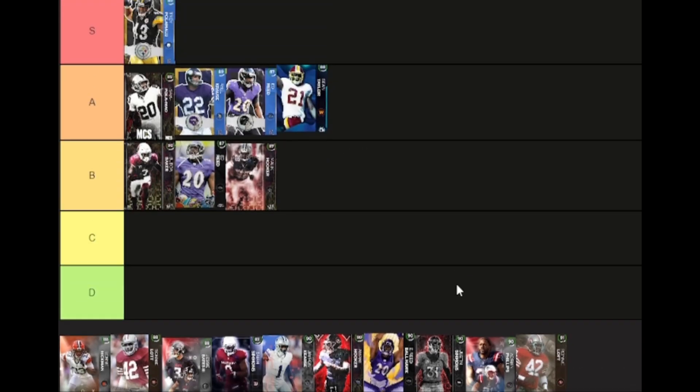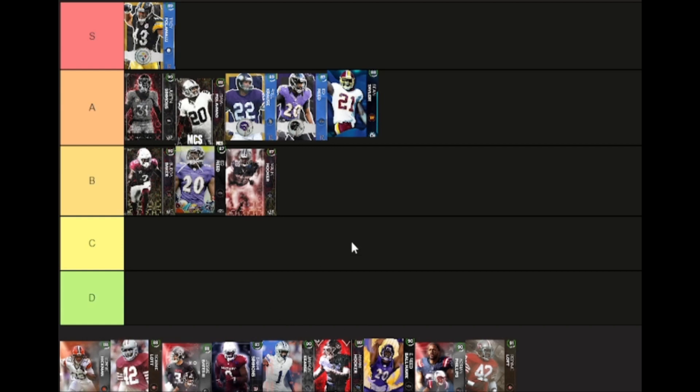Justin Simmons is going to be A tier. Can't run man, but he has good size and hit power, and he's fine. If you need to run man though, he's going to be a horrible fit. He has some height to stop a jump ball, but his hit power isn't great. Hit power matters because there are times you can't get to the pick, and you need someone to knock the ball out — and this guy doesn't give you great hit power.